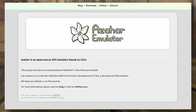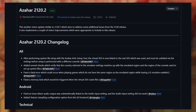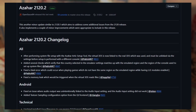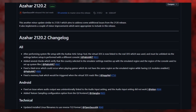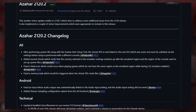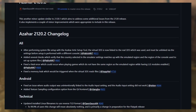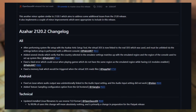Azahar, a 3DS emulator, finally got a stable release — version 2120 — and it already has 3 version updates, with the current latest release being 2120.2. Android-specific updates include fixes for audio output issues and an added texture sampling configuration option. If you want to see detailed changelogs, links will be provided below as well as for other things covered in this video.